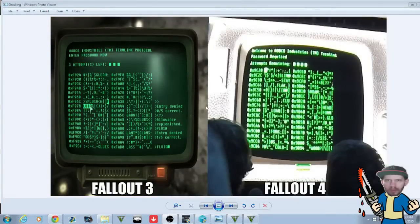The next similarities we're going to be talking about is the hacking in Fallout 3 and Fallout 4. The similarities are there, and there's not much of a difference. The only thing I really see different is the wording. In Fallout 3 it says 'RobCo Industries TM Termalink Protocol, Enter password now.' In the Fallout 4 version it says 'Welcome to RobCo Industries TM Termalink, Password required.' In Fallout 3 it tells you how many attempts you have left — three attempts with little boxes — but in Fallout 4 it just says 'Attempts remaining' with little boxes indicating how many attempts you have left.